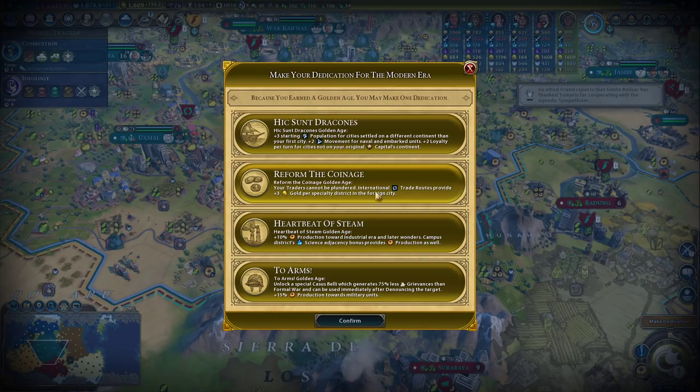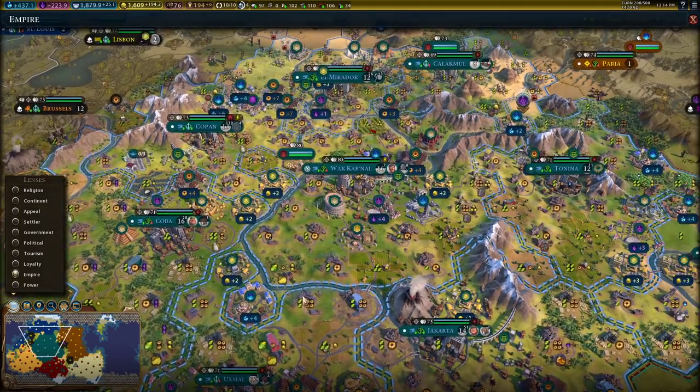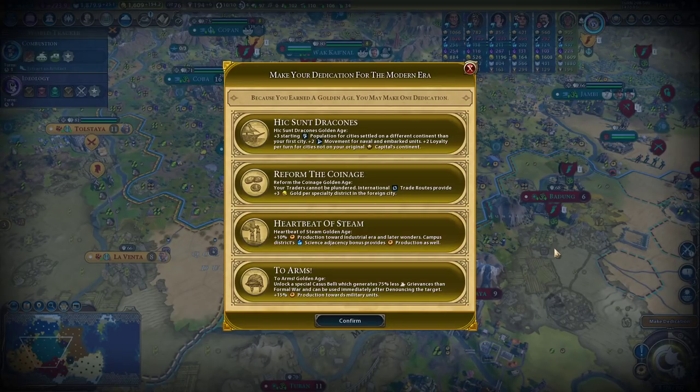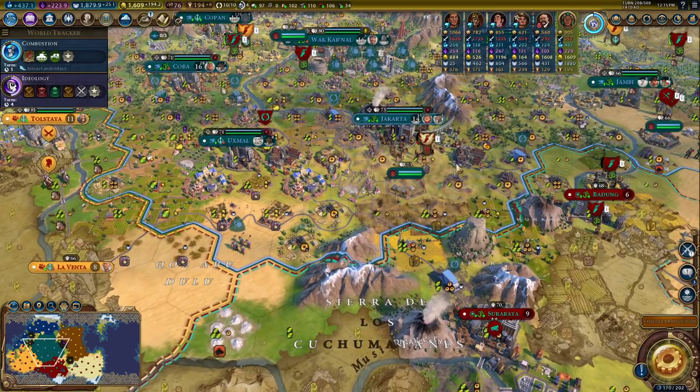Gold is being translated into potentially builders, potentially some buildings. How much production do we get empire-wide? Somewhere around 35 production. I'm not really working on wonders, so I don't care about that aspect. It would simply be for the raw production in each city. We are running projects, so that does make sense. But I think I'm going to stick with coinage — it's my preferred one. I like having the extra economy, and I don't think we'll actually notice that little bit of production, especially when we have allies and lots of trade routes.